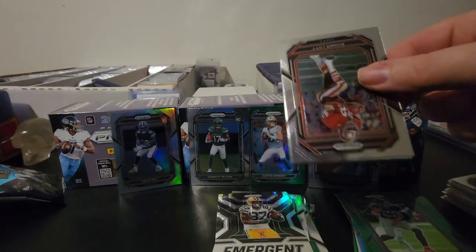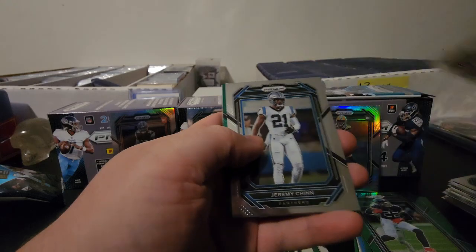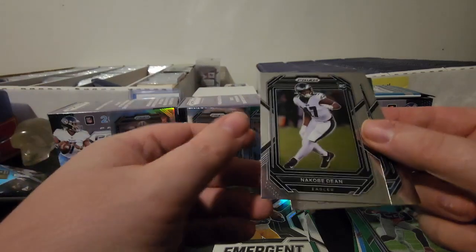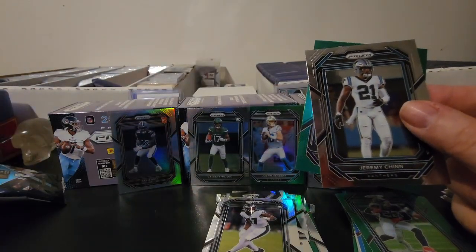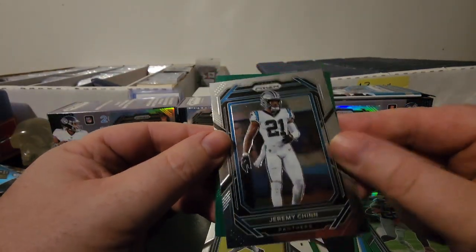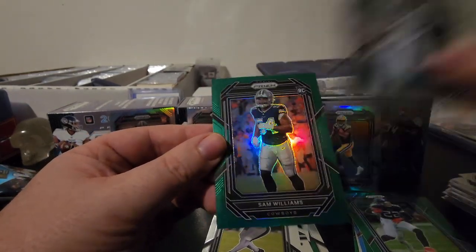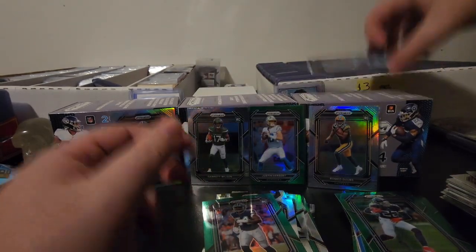Last two packs. Going to be Ronnie Lott, Jeremy Chinn, and another backwards card — I'll just flip it. It's going to be Nicobe Dean. It's weird how this pack has all these backwards cards in it. The green is going to be a rookie for the Cowboys — Sam Williams on that one. Last pack here for the last pack.